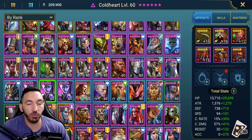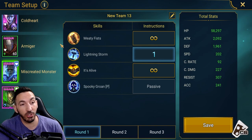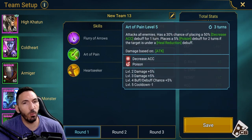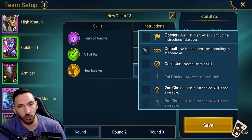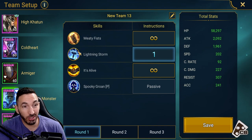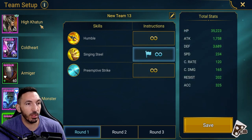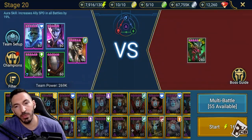Let's run it and see how you'd use this Cold Heart. We have a team here with some strong epics - Miscreated Monster and Tyrell are both very good for beating Spider 20. Our focus is the Cold Heart build. We can use Art of Pain for decrease accuracy. We have Heart Seeker there, Armature which is an amazing champion, Miscreated Monster providing big shields to help survive without a reviver, and High Khatun for speed boosting.